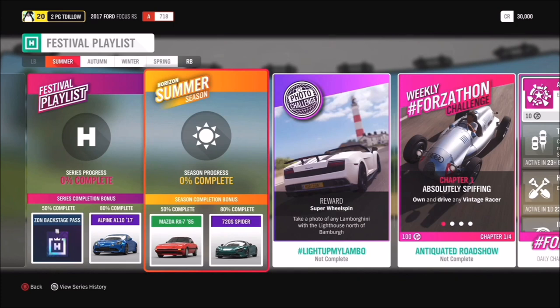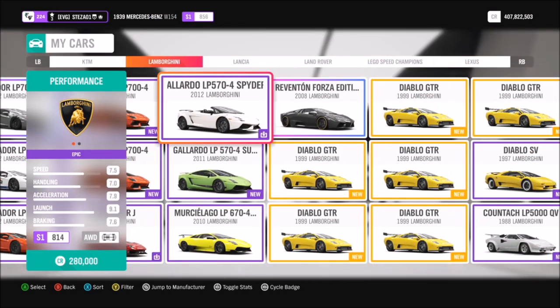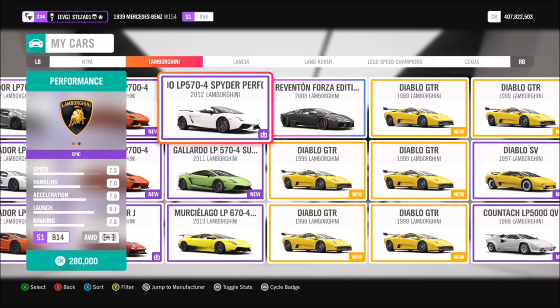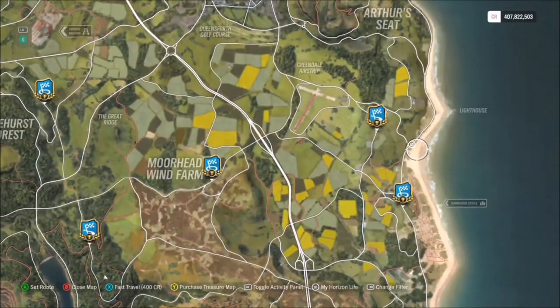This week's photo challenge wants you to take a photo of any Lamborghini with the lighthouse north of Bamba in it. It's really easy — just use your favorite Lamborghini, whatever it might be. I went for my Gallardo LP570-4 Spyder, but you can use whichever one you want, as long as it's a Lambo.